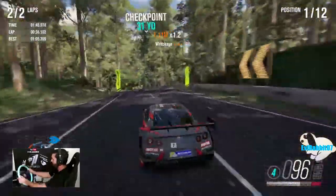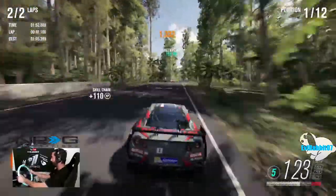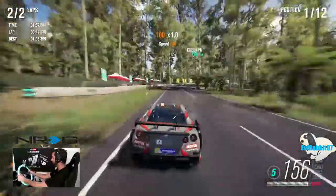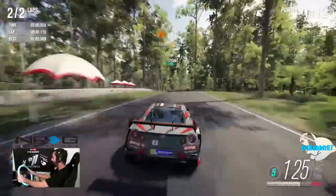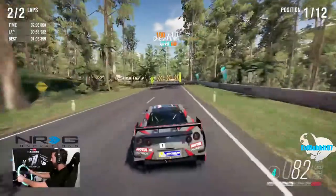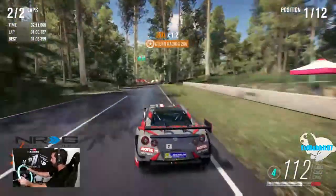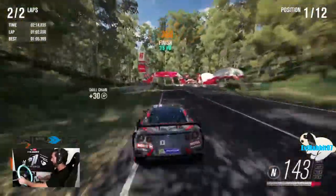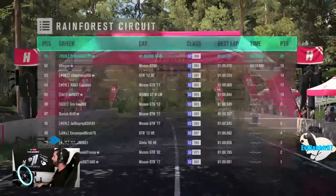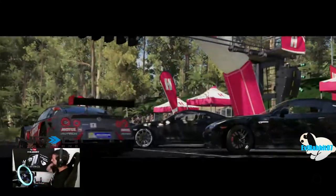This is probably the quickest and fastest Forzathon I've done recently. It's pretty easy: drift the drift zone for three stars, get 20 drift skills running the drift zones a couple of times. The racing seems like it'll be a little harder, but I believe the AI is one below unbeatable, and this GTR just grips. That's one race done — two more two-lap races to go.